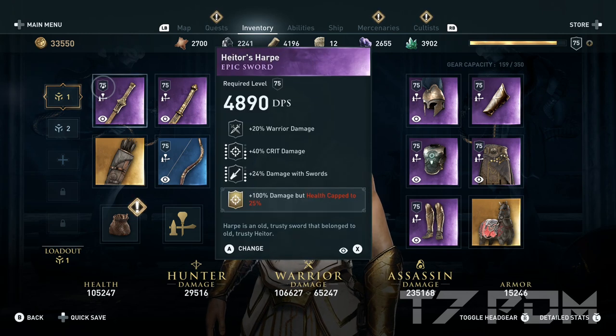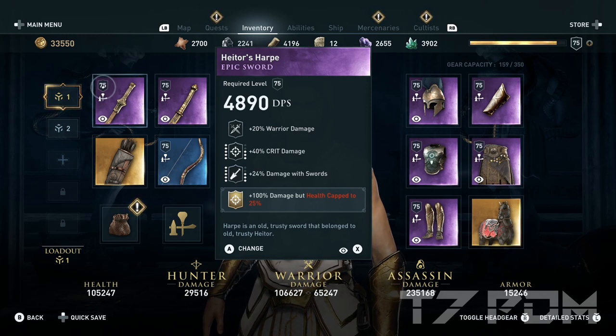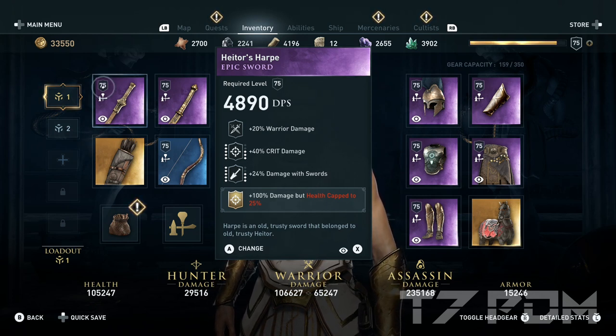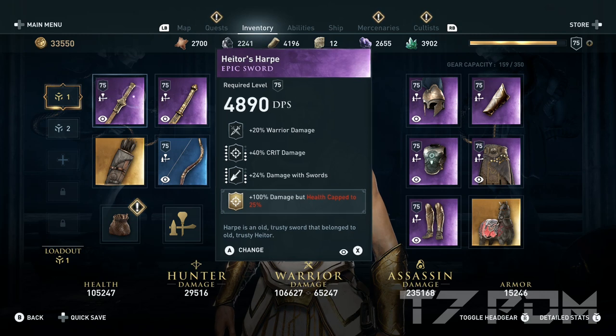For our left melee weapon we will use Hater's Harper, which is the perfect epic sword with warrior damage, 40% critical damage, and 24% damage as swords. The engravings on your weapons and armor will continue to upgrade when you hit level 81 and level 91 respectively, giving you a fully upgraded weapon with maximum stats. Here I chose to engrave 100% damage but health capped to 25%. If you don't like playing with the health cap, you can engrave armor penetration instead, or engrave permanent fire damage on your sword.